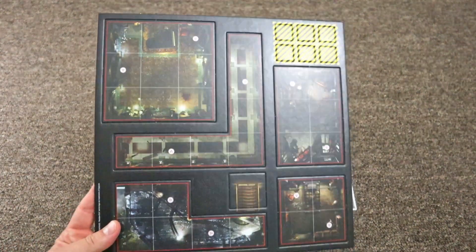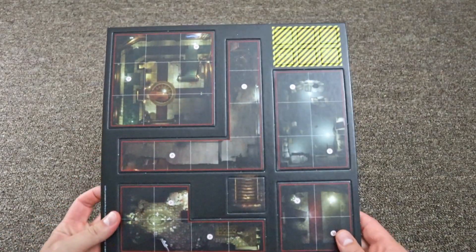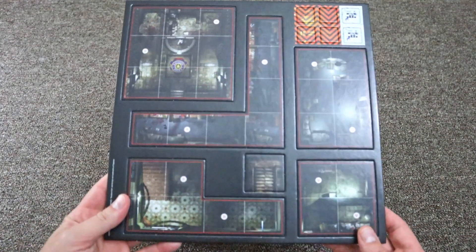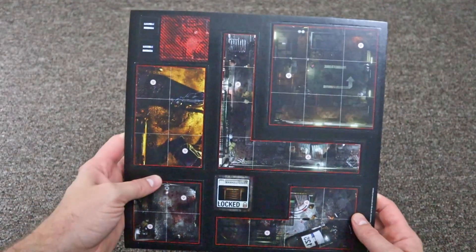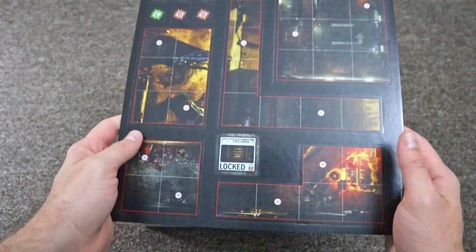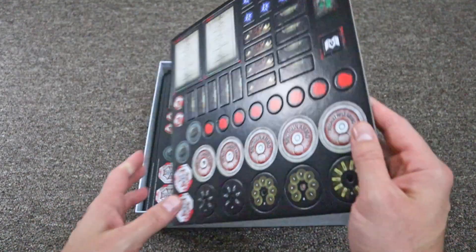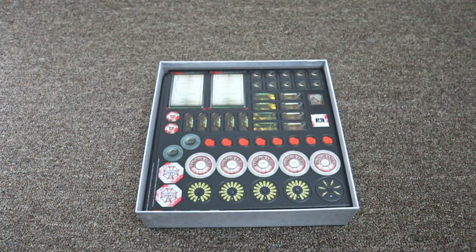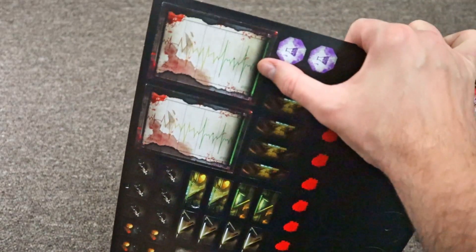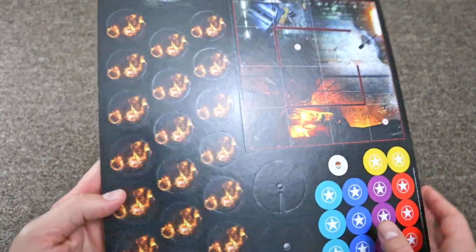These are the different map tiles available — looks like they're double-sided as well, so definitely a lot of places you'll visit. Areas will be familiar to you if you've played the Resident Evil games, like the Raccoon City Police Department, for example — looks like that's what this one is here. I'm sure it'll have that survival horror feel to it, facing off against the different zombies, taking damage, making your way through the different scenarios in the campaign. There are lots of graphics straight out of the game, like the health gauges here — that's really cool, and more classic locations from the game.